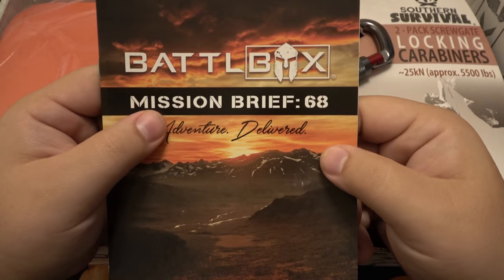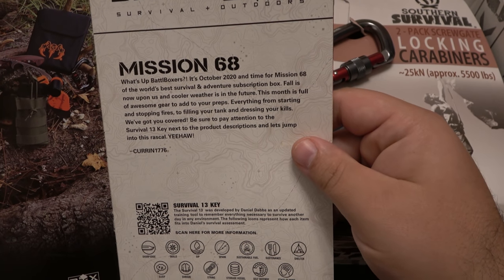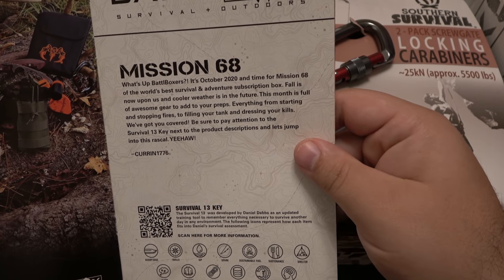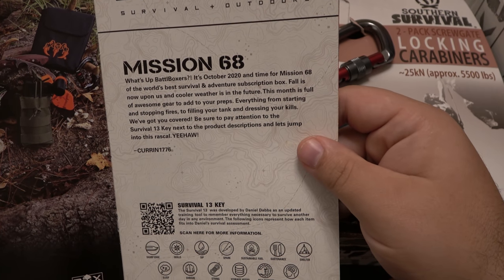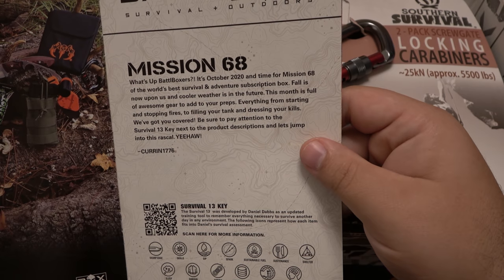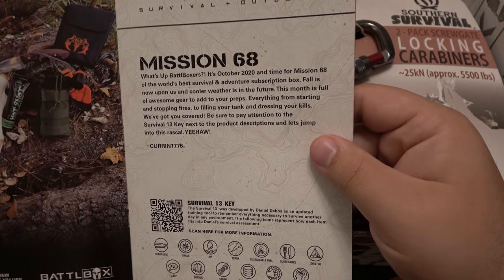We've got a big old carabiner — that's what we have. Battle Box Mission Brief number 68. Let's read this: 'What's up Battle Boxers, it's October 2020, time for Mission 68 of the world's best survival and adventure subscription box. Fall is now upon us and cooler weather is in the future. This month is full of awesome gear to add to your preps — everything from starting and stopping fires, to filling your tank and dressing your kills. Pay attention to the Survival 13 key next to the product descriptions.'